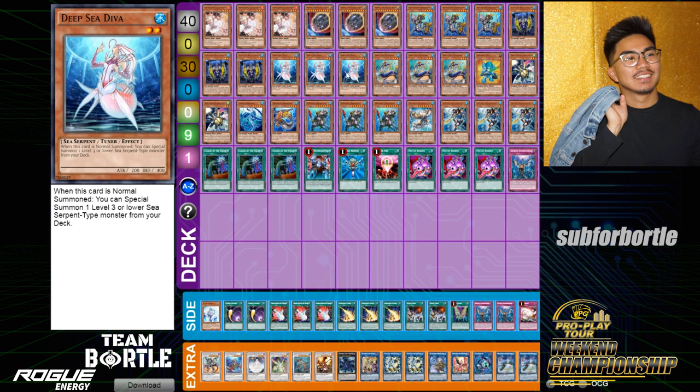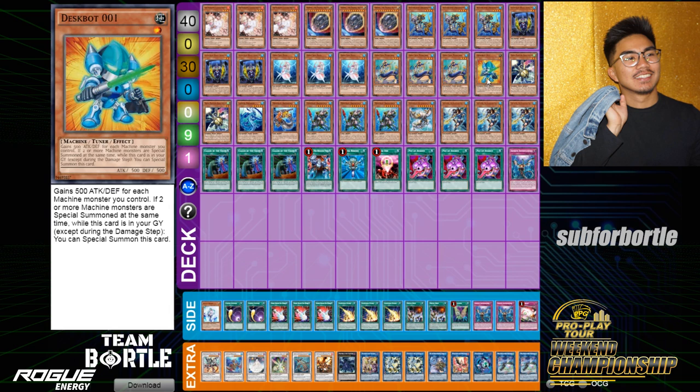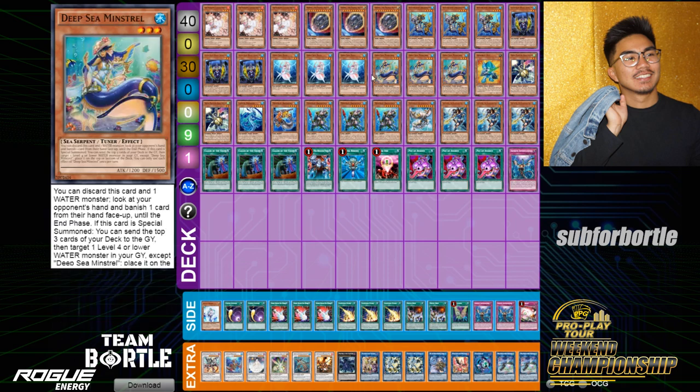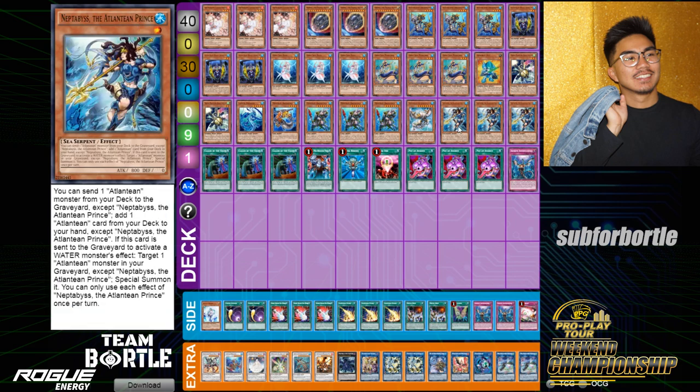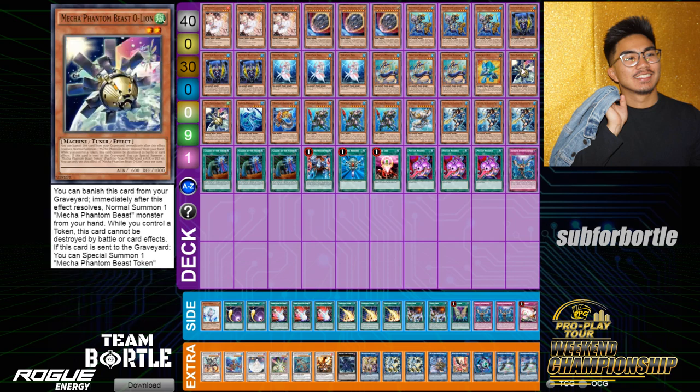I wanted to make the deck as resilient as possible with different routes — able to play through more hand traps. Cards that automatically get hand trapped are Diva, Dragoons, and the Prince. So I wanted another layer of easy extenders with the end goal being Noodle Fiber resolving. I play Despot and O-Lion for the Needle Fiber combo, going either for the Savage O-Lion play or the Draw-to-VFD play. Minstrel gives me public information so I know which route to take.